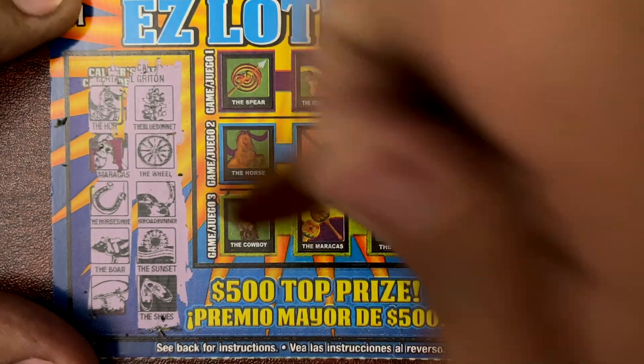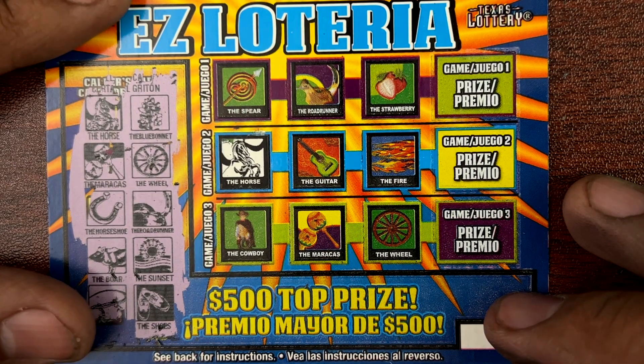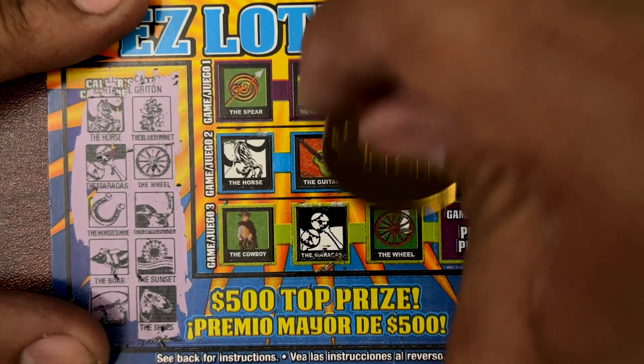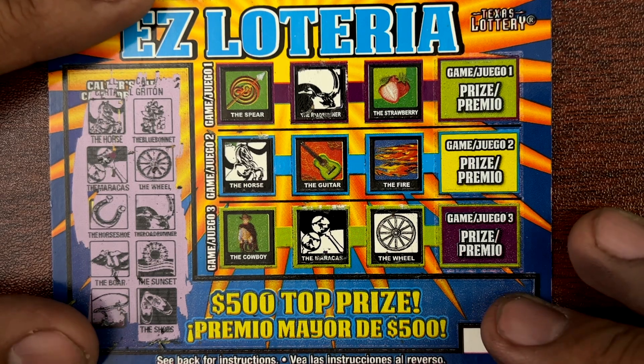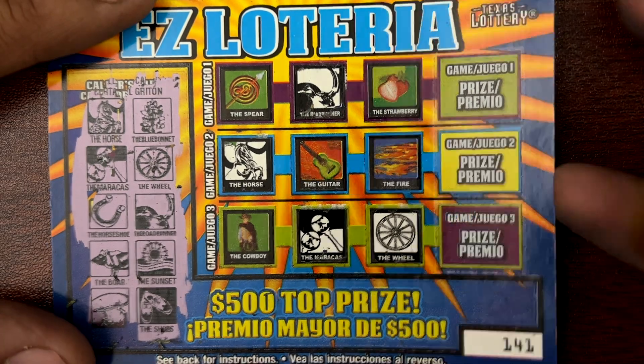Ticket 141. Horse and blue bonnet. Maracas and wheel. Horseshoe and roadrunner. Boar and sunset — not there. Lizard and shoes. Ticket 141 is not a winner.